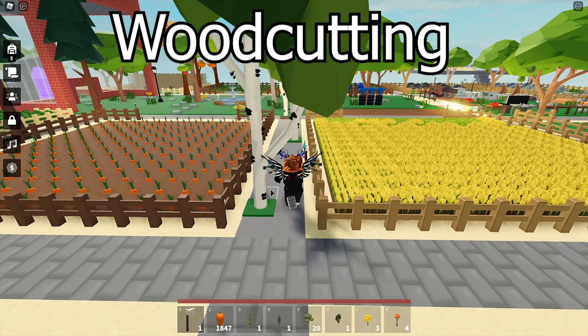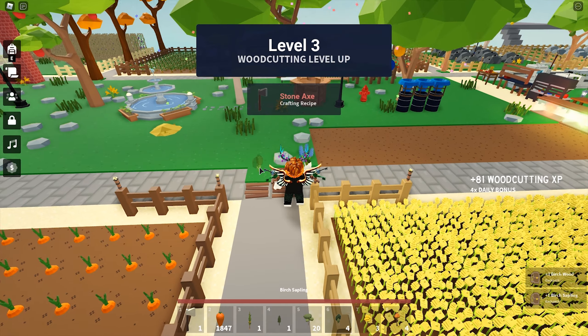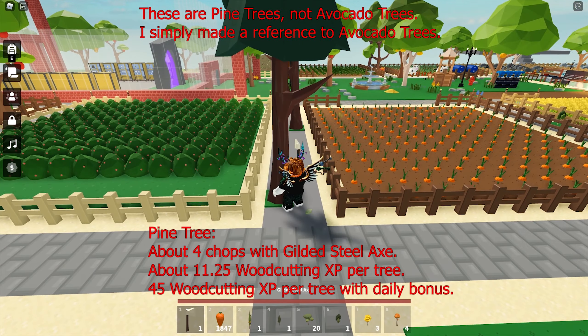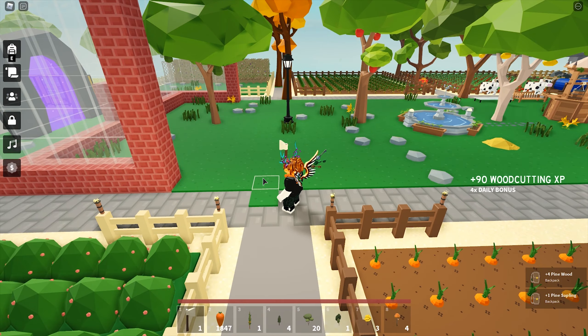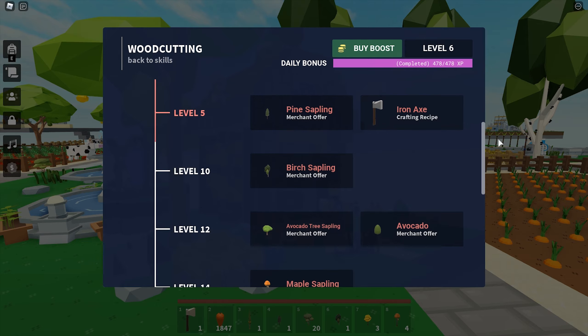Wood cutting is self-explanatory. The more trees you chop down, the more exp you have. Different trees come with different amounts of exp. Hickory trees have a lot of HP but give a lot of exp. Avocado trees give less exp but have a lot less HP, so you can decide which one you want to chop. As you level up, you can purchase more types of saplings and axes.